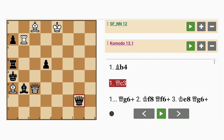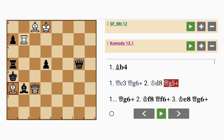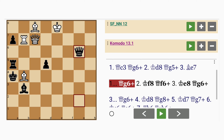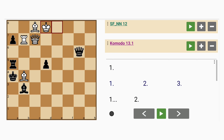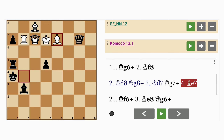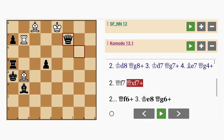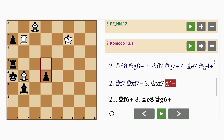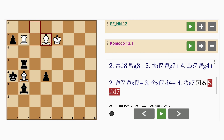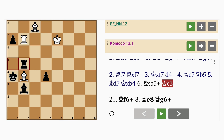What about queen to c3? Now here if queen to g6 check, king to d8, queen to g5 check, bishop to e7. By the way, earlier if bishop to b4 and then queen to g6 and then king to d8 and then queen to g8, king to d8, queen to g7, if bishop to e7, well then queen to g4 check. And if at this point queen to f7, queen captures queen, king captures queen, and d4 discovered check. And after rook to b5, black has good drawing chances. Even if bishop to d7, king captures b4, rook captures rook, king to c3. So it's kind of complicated.